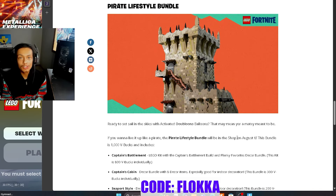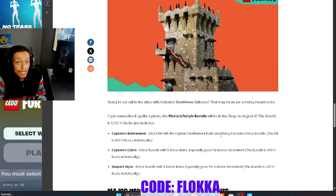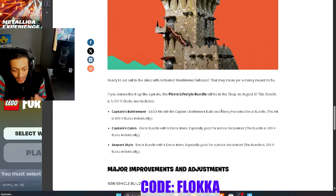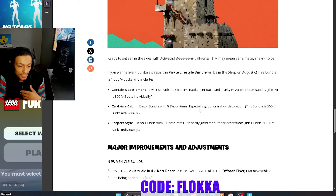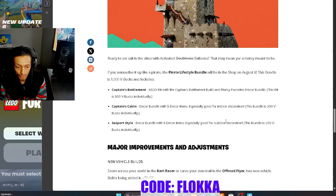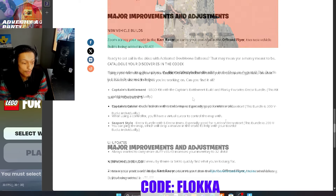We're adding new bundles to the item shop. The Pirate Lifestyle Bundle goes for 1,000 V-Bucks. If you haven't supported anyone in the item shop yet, please consider using code 'flocka.' There's also the Captain's Battlement — a LEGO kit build — for 800 V-Bucks individually; the Captain's Cabin indoor decor bundle with eight decor items for 300 V-Bucks; and a Seaboard-style outdoor decor bundle with eight items for 200 V-Bucks. In total it's a 1,300 V-Buck bundle discounted by 300 V-Bucks.